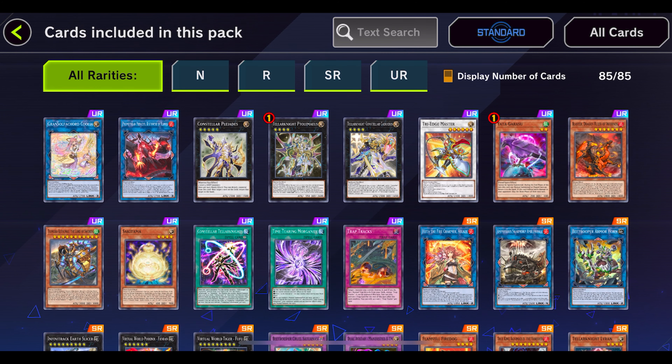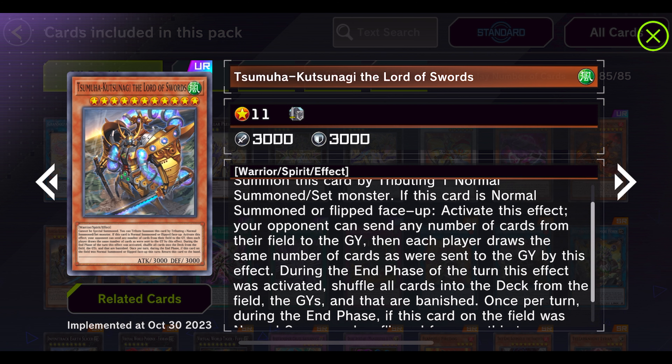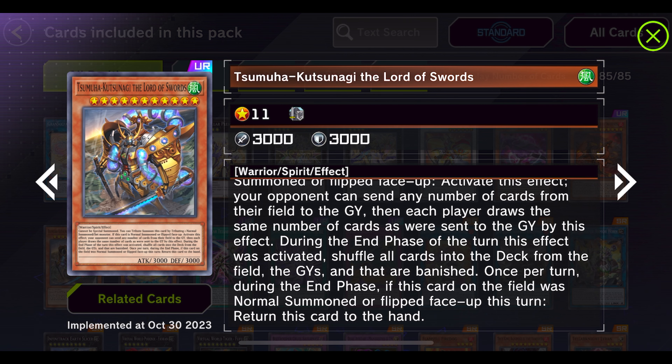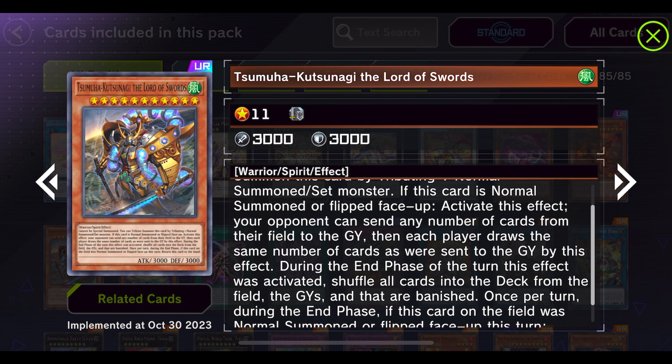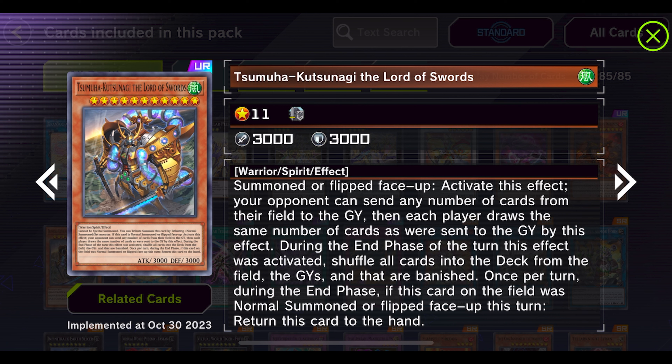We got Yadda Garasu, that's interesting — it's a UR. Then we have Tsumuha Kutsunagi, the Lord of Swords. It cannot be special summoned. You can tribute summon this card by tributing one normal summoned monster. When this card is normal summoned, activate this effect: your opponent can send any number of cards from their field to the graveyard, then each player draws the same number of cards as were sent. During the end phase of the turn this effect was activated, shuffle all cards from the field, graveyards, and banished zone back into the deck, then return this card to the hand.